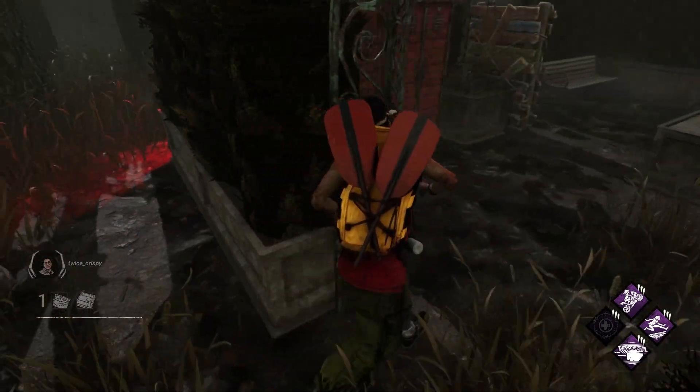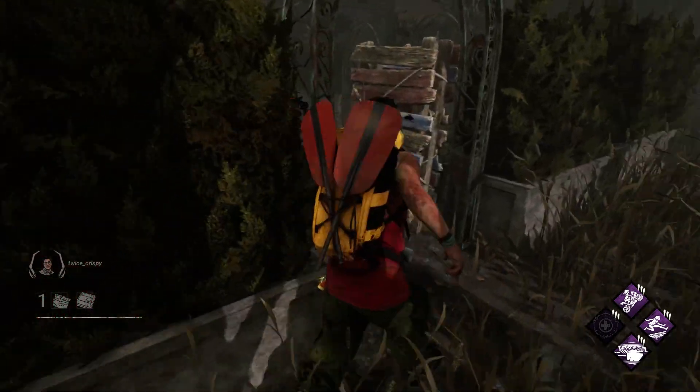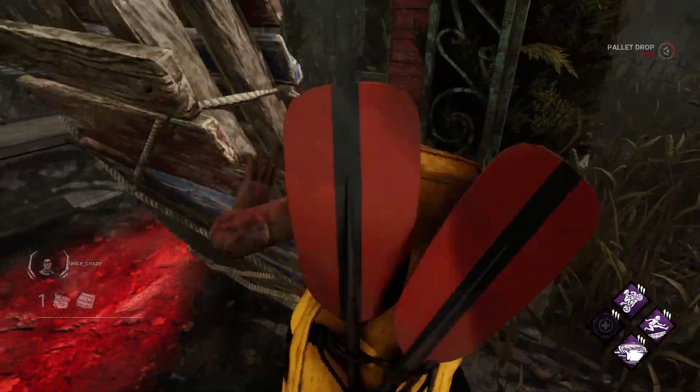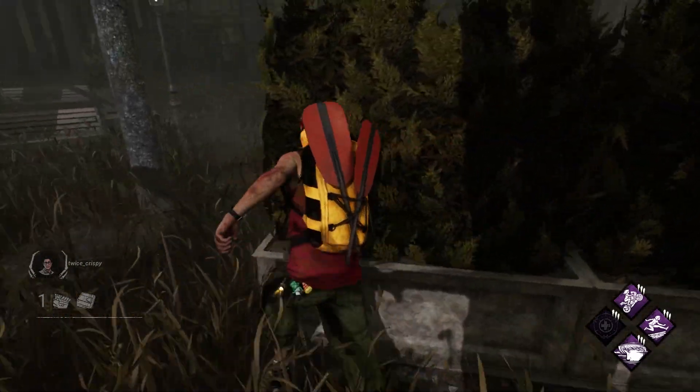Tip number twenty-six: survivor collision is much smaller than killer collision. So when you're looping tiles, make sure that you're pressed right up into the tile so that you get as much distance on the killer as possible. If you loop super tight, it's easy to get one or two more rotations out of the loop before you have to throw a pallet or leave the loop.